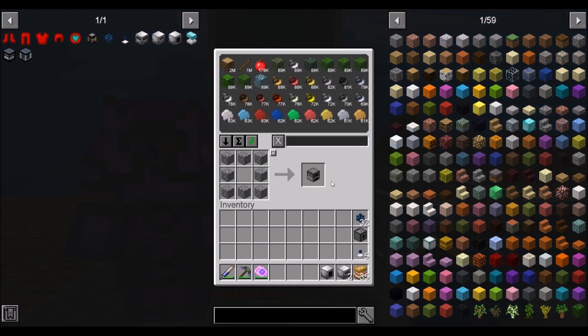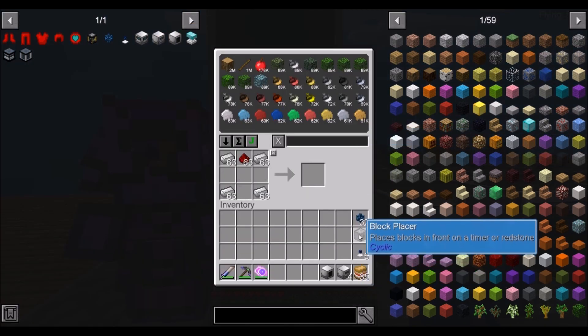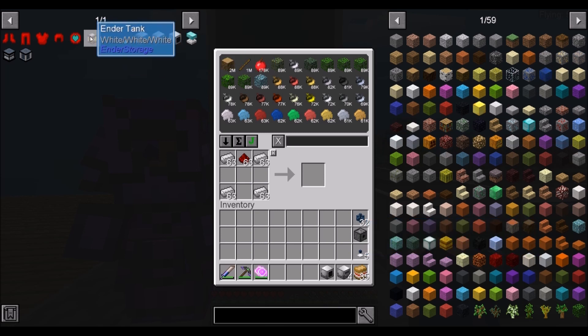We need furnaces — one, two, three, four. And we already got a block placer from Cyclic. We made this when we were trying to make our lava generator, but we made the wrong block, so that was a derp on my part.